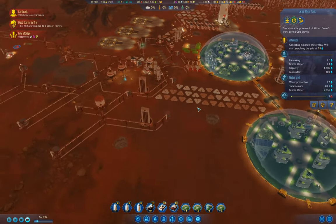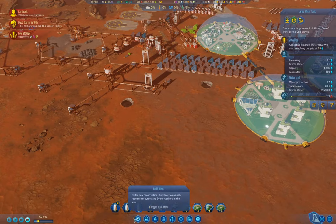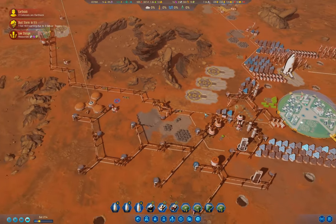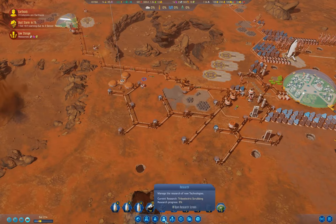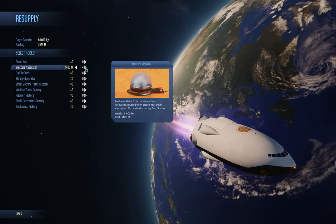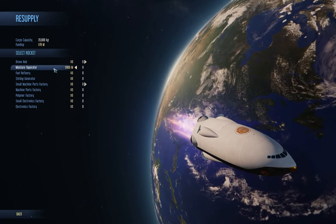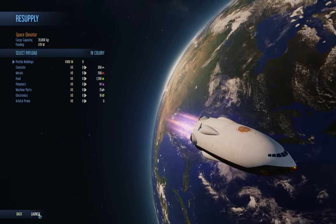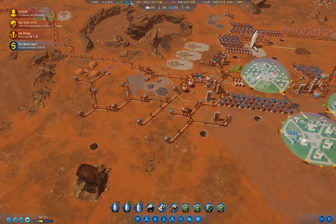We don't have a surplus of water right now. I don't have any moisture vaporators at the moment, so I think I want to build a few more of those. Let's go to the space elevator prefabs - moisture vaporator. We'll get a stack of them - nine hundred. Yeah, that seems reasonable, we'll launch that, and then we'll be able to build a bunch more and have a bunch more water production.